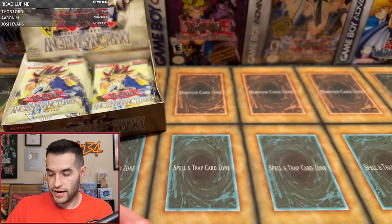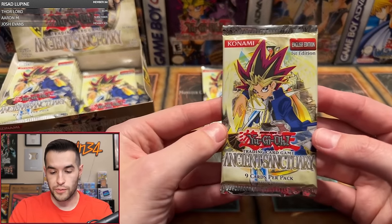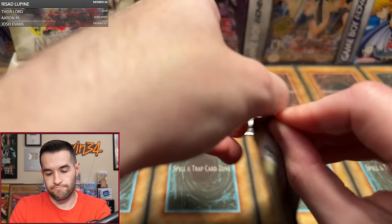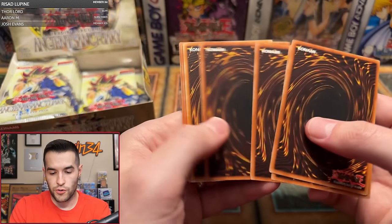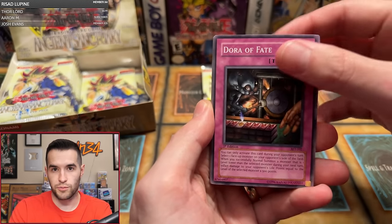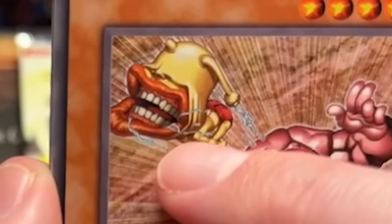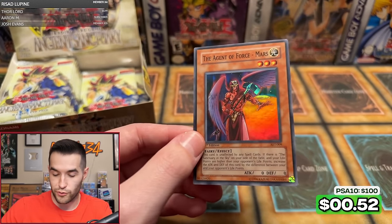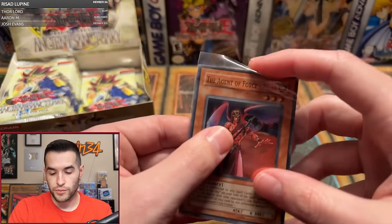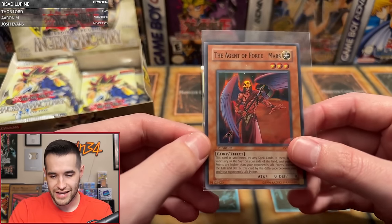Next up is Hector R with four packs — so far one super has been pulled, let's see if we can get an Ultra or a Secret. We pulled: Dora the Explorer of Fate, Mystical Shine Ball, Delta Attacker, Elephant Statue of Disaster, Man Throw with the Ojama Yellow, Metal Armored Bug, Solar Ray, Goblin King, and the Agent of Force Mars — Super Rare. Good start Hector, you already got a super rare.